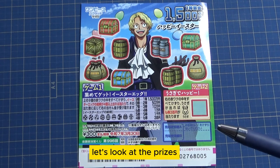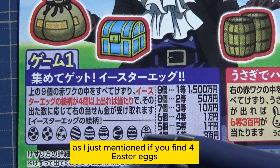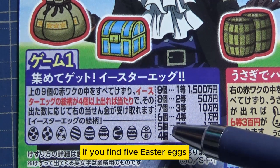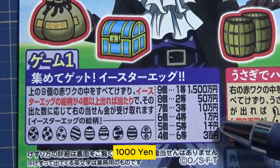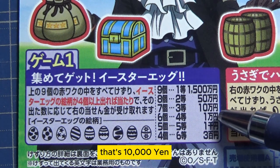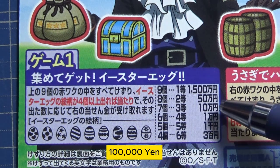Let's look at the prizes. If you find four Easter eggs, that's the sixth prize — you win 300 yen. If you find five Easter eggs, that's the fifth prize — you win 10,000 yen. If you find six Easter eggs, you win the fourth prize, that's 10,000 yen. If you find seven eggs, that's the third prize — you win 10,000 yen.